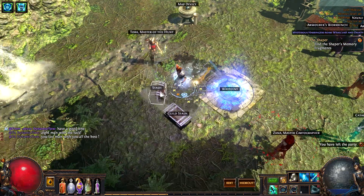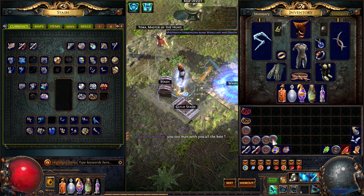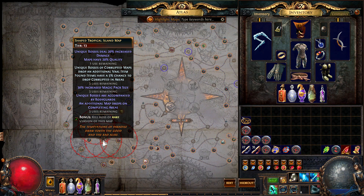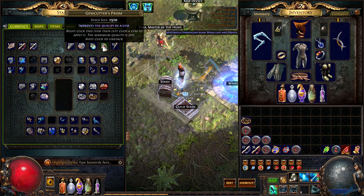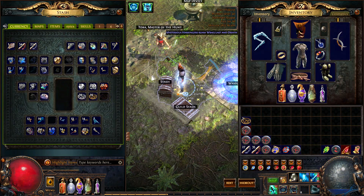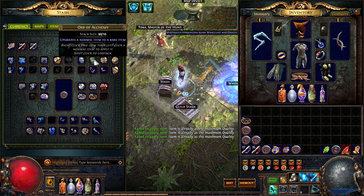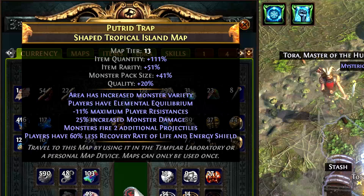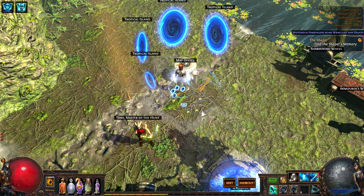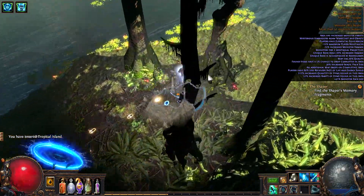We're gonna be running a shaped Tropical Island map. I think we're ready, it doesn't look that bad at all. We're gonna do it the old-fashioned way and go with the alchemist. Oh my god, look at that — 111! This map is ridiculous right now, it's like 130 or something. I'm liking this one.